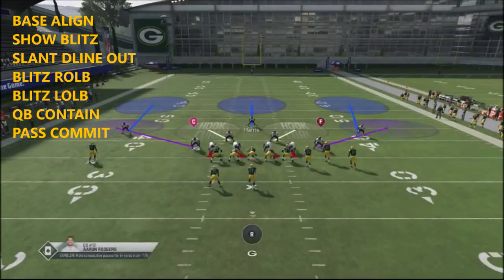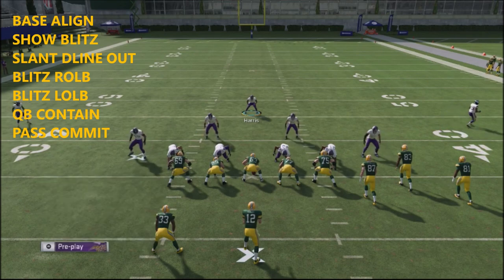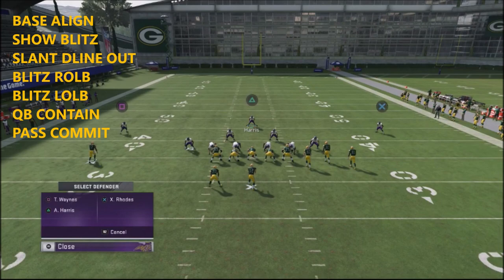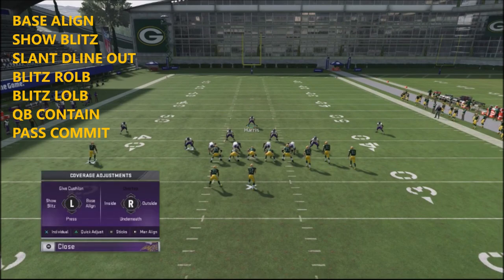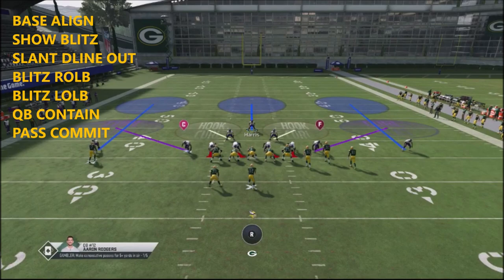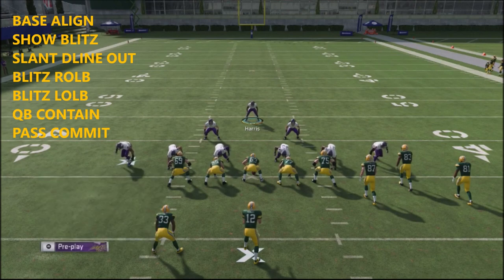To set this defense up is fairly simple. We're going to base align by hitting the Triangle/Y button and then taking our left stick and flipping it to the left. Then we're going to show blitz by hitting Triangle/Y and flipping the left stick to the left to show blitz. Next, hit the left D-pad and crash your defensive line up with the point of attack by hitting the right stick up. And you're going to get a look like this.